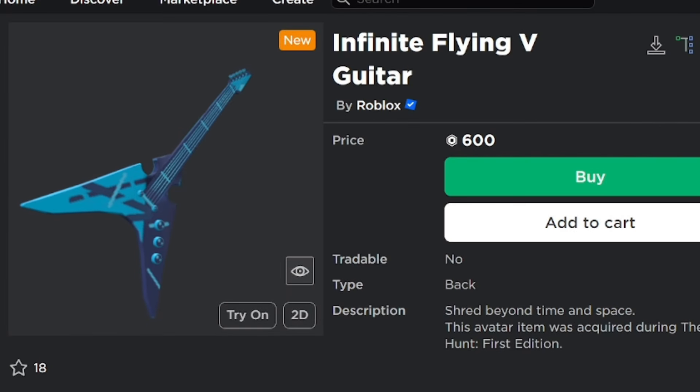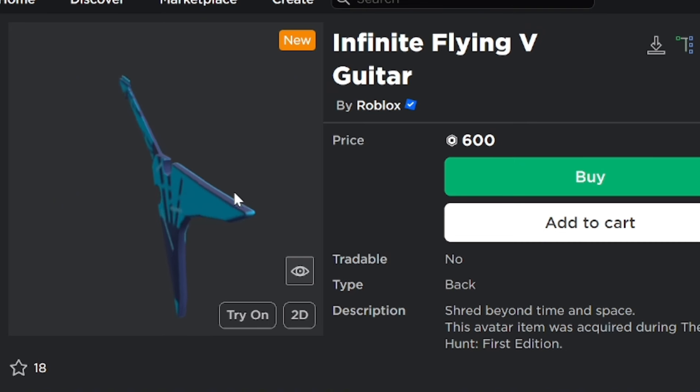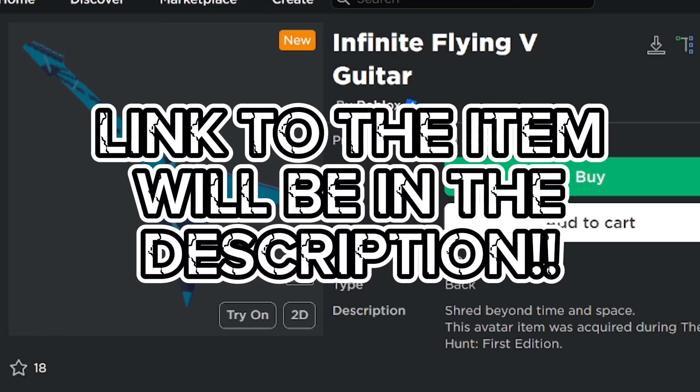High quality Eastwood back in the building, welcome back to the channel. Roblox dropped the seventh vault item — it's called the Infinite Flying V Guitar. It's 600 Robux. I don't know why they upped the price by 100; it doesn't make any sense. This should be at least 200, maybe 300, but 600? Come on, man.